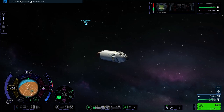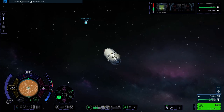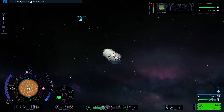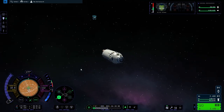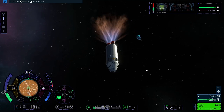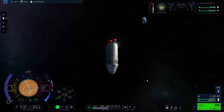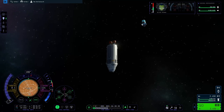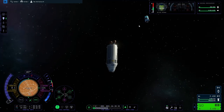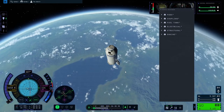Okay, we can see it now. Pro tip: you can press the bracket keys — next to the P button on most keyboards — and you can switch between vessels that are close by.